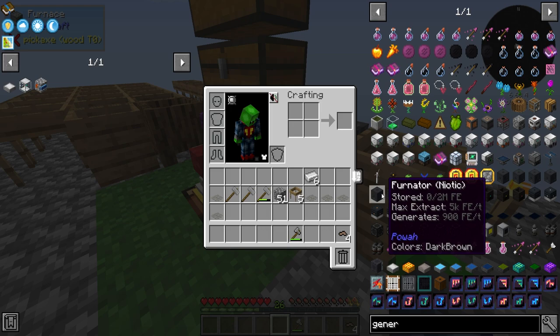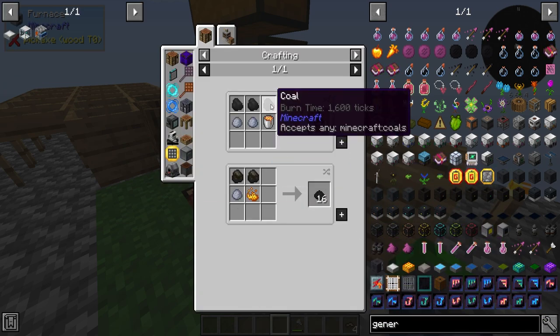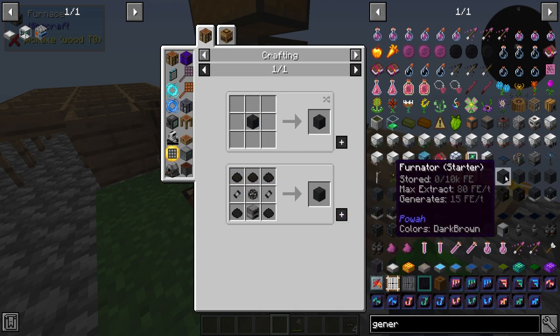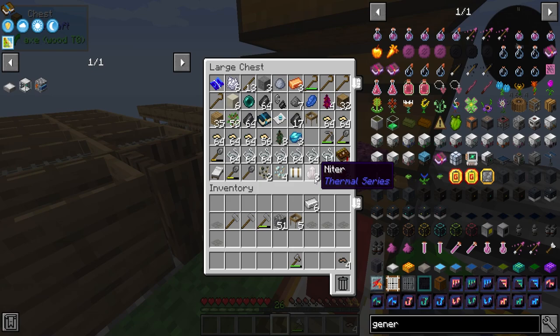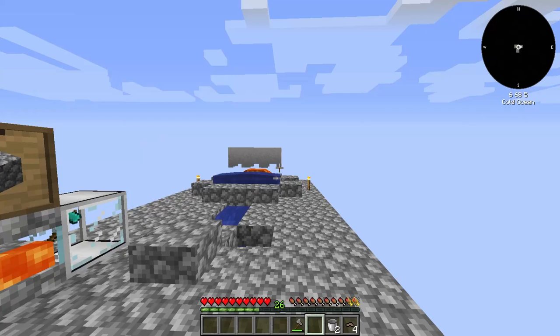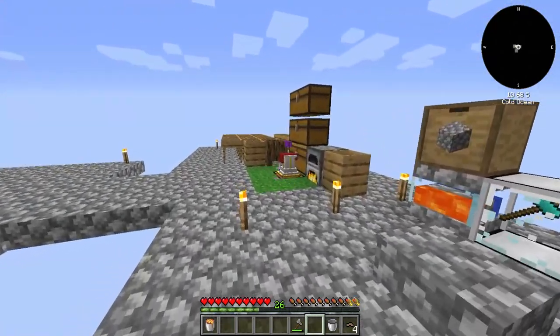Actually, we can make a fernator — and we have everything to make it. Let's make the fernator instead since we can just use the coal we're getting. Each of these fired crucibles should have a bucket of lava in them now — perfect.